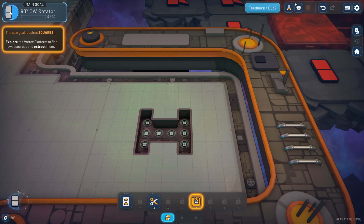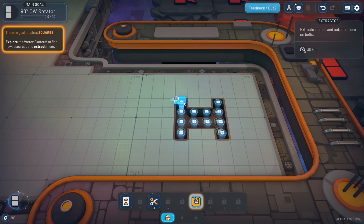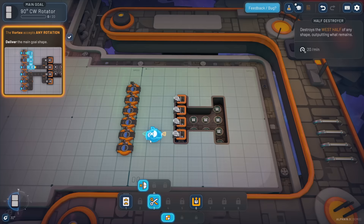We're supposed to do half of a square for our next goal. Let's extract some squares - rotate with R, I'm just going to click and drag down and get four of these extracting. 'New unlocks allow for processing shapes in different ways - place six half destroyers.' We'll follow the example, grab the half destroyer block and drag into place with three squares of space between.